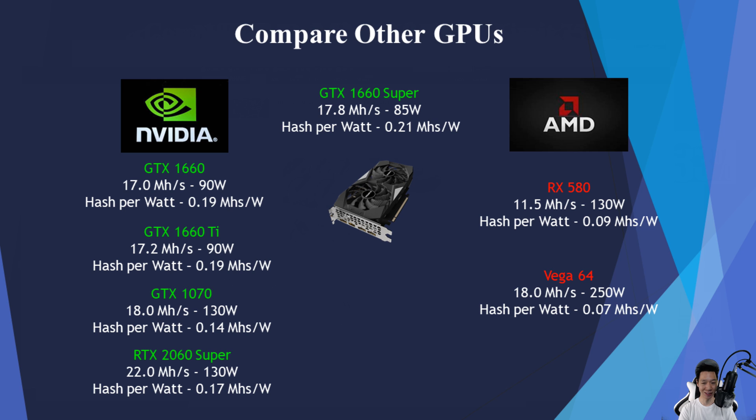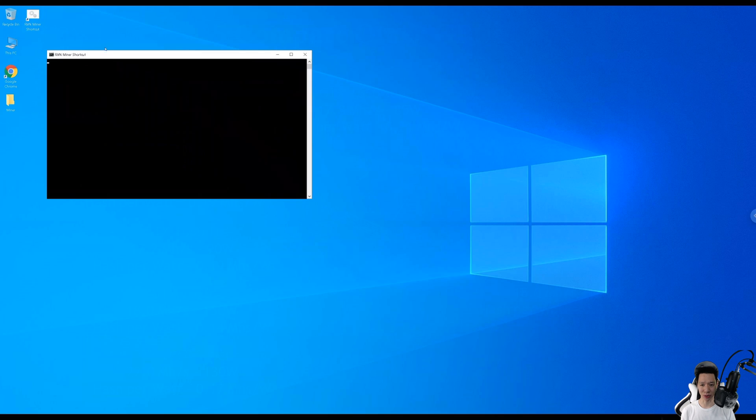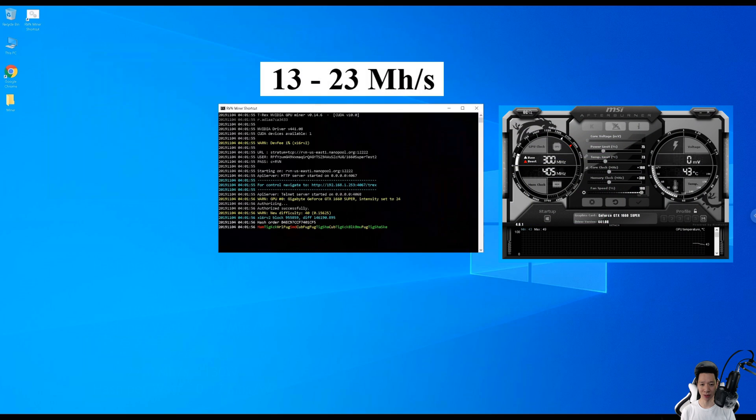In conclusion, the GTX 1660 Super is actually one of the best budget graphics cards if you're planning on buying new. Overall, when it comes to mining Ravencoin, basically all the Nvidia cards will be more efficient compared to AMD cards for now, though new AMD graphics cards could change that down the road. Since Ravencoin uses 17 different hashing algorithms, the hash rate does fluctuate constantly — the 1660 Super was getting in the range between 13 to 23 mega hashes when overclocked.